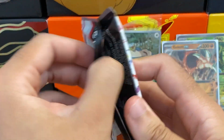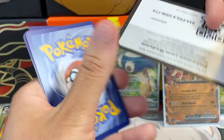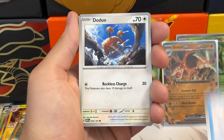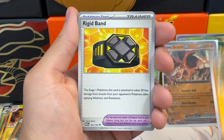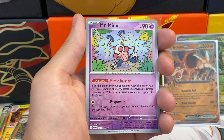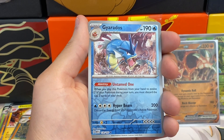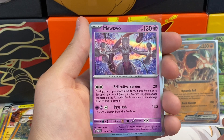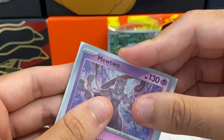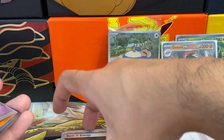This is the last pack — can we pull a Squirtle, Blastoise, Wartortle artwork, or a gold card or secret rare? I always put the code card in the last pack. We have: energy, Sandshrew, Seel, Doduo, Tentacool, Rhyhorn, Lickitung. Our first reverse slot is actually a reverse rare — a reverse Mr. Mime, which is funny because he's upside down — and then another reverse rare of a Gyarados. Two reverse rares!